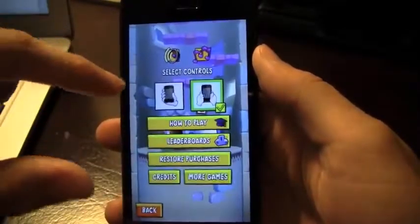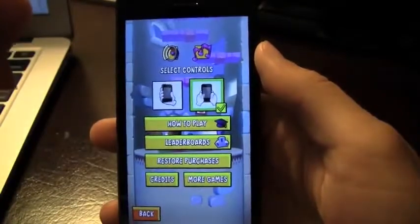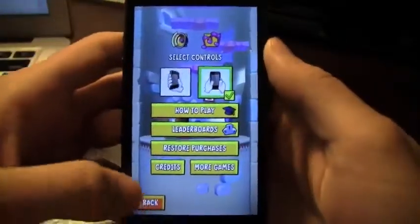I think if I check in here there might be an option, but there are no options. Now that I'm in the settings, I do want to show you that you can either use tilt controls or your fingers.